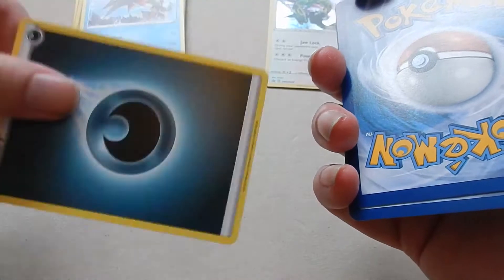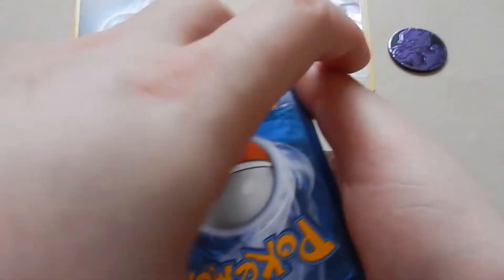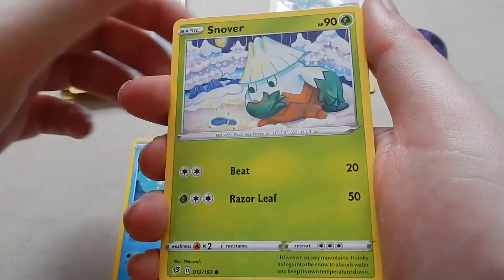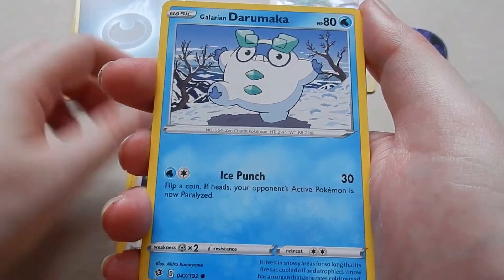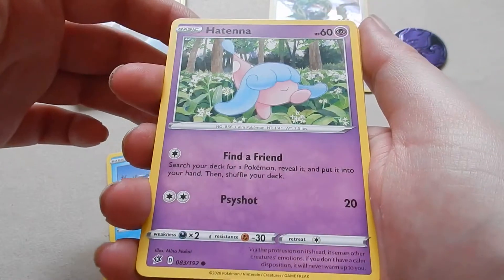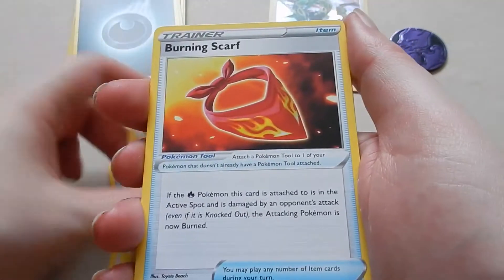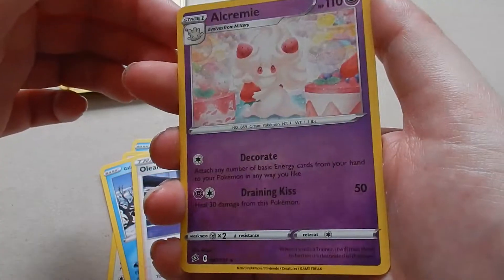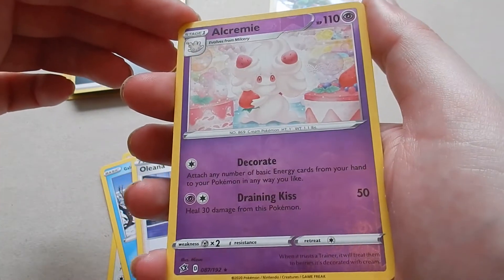Lightning, Dark. Alright — Galarian Mr. Mime, Snowbar, Piddle, Duramaca, Hatana, Metapod, Burning Scarf, Olena, Reverse — oh, it's all creamy, sorry.